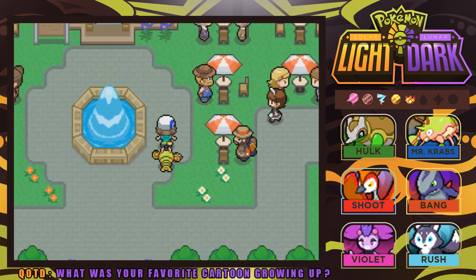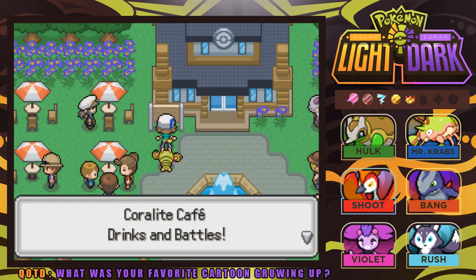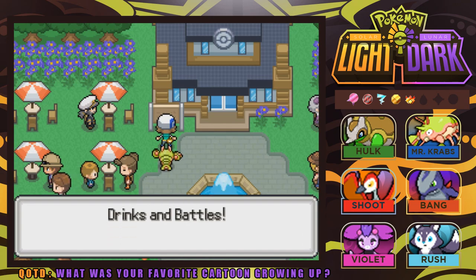So we have Mr. Krabs at level 39, Shoot at 39, Rush at 37, Hulk at 51, Violet at 28 with the XP share, and Bang at level 41. It's time to run around here and explore Coralight Town. Took us a long time to get here making our way through Goopul Swamp, so I'm ready to have some drinks and battles here in the Coralight Cafe.